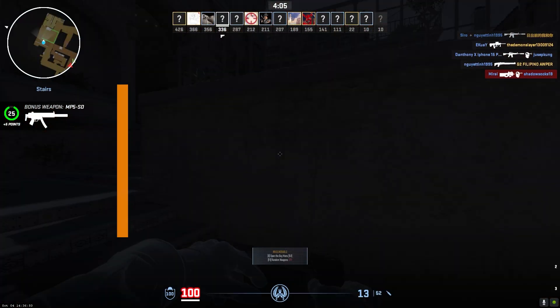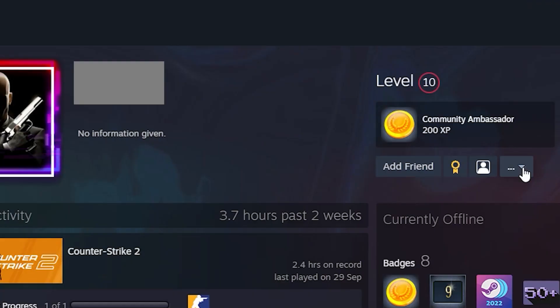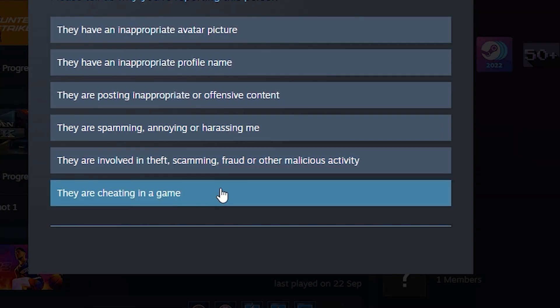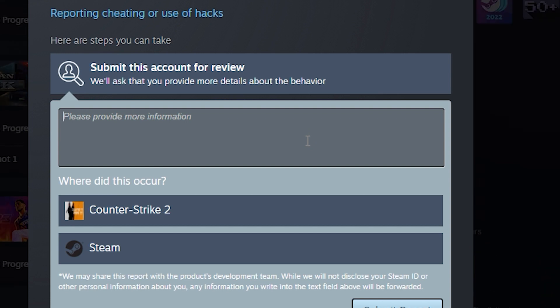You can also report cheaters directly through Steam. Go to the suspected cheater's Steam profile. Click More, then Report Violation. Select cheating as the report reason. Include details on when and how they cheated, then submit the report to Steam.